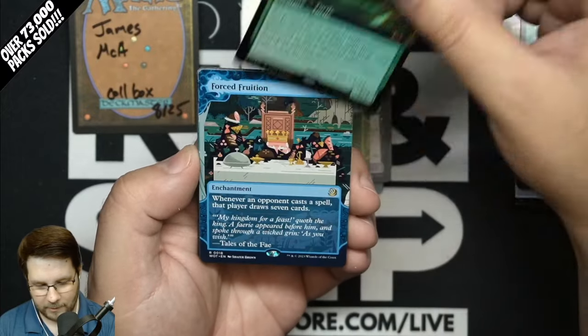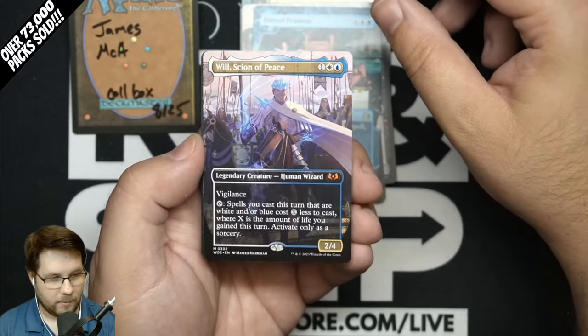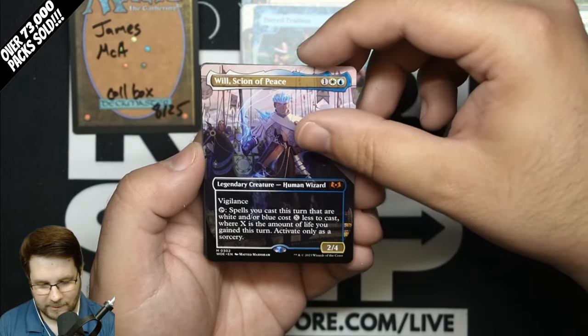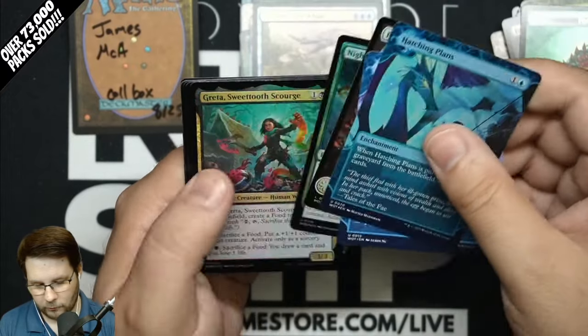Blossoming Tortoise Extended Foil Mythic — that's got a lot of combo potential. Force Fruition Rare. Here's the Anime Mythic from the main set. Elvish Archivist. And Hornlocked Whale Foil Rare. Hatching Plans and Compulsion.